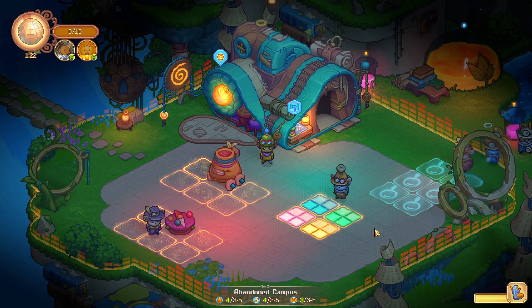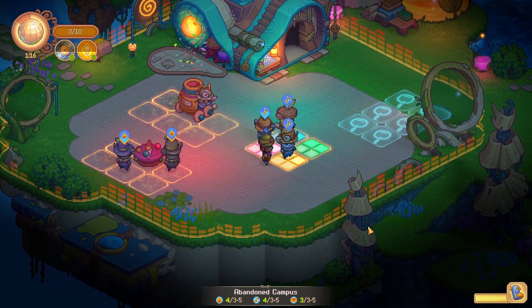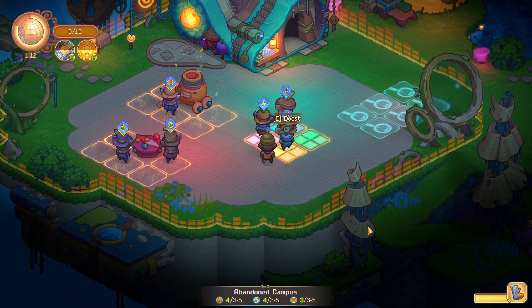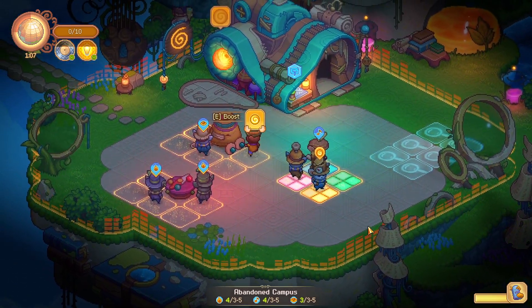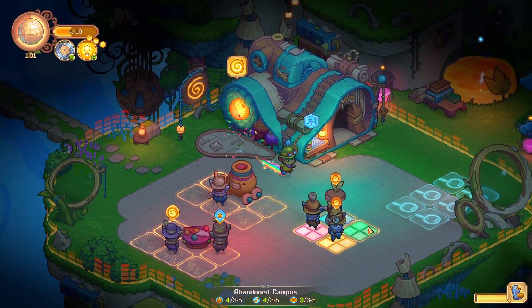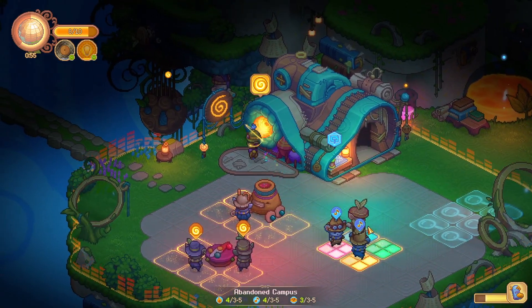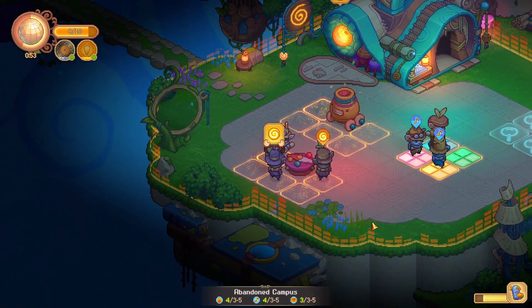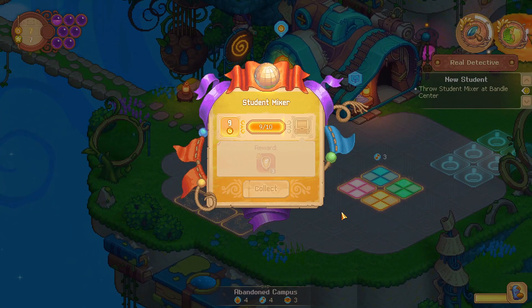Everybody come and party! Let me boost you up — okay, yeah, there you go, get boosted! Give me the yarn. Oh, got it — easy! We did it, and now a new reward — a new bulb. Nice — good party!